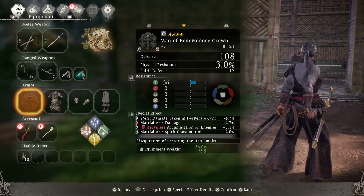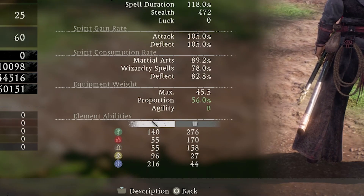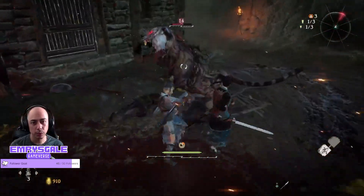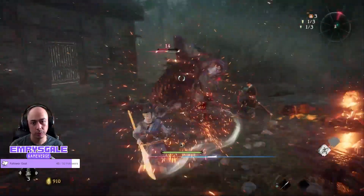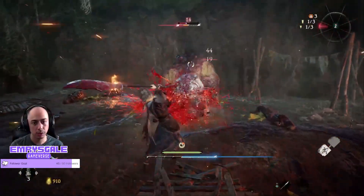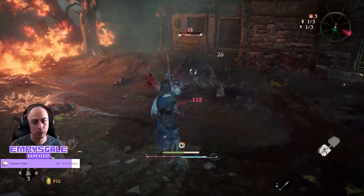First thing to consider is Armor Weight. This can be categorized into 4 agility ranks: A, B, C, and D, with A being the lightest. Agility stats tell you how light you are on your feet, which obviously varies depending on the weight of your gear. Greater agility means less spirit is spent on martial arts. Being lighter also affects your spirit recovery when it is in the negative, and it affects the distance of your dodge as well.